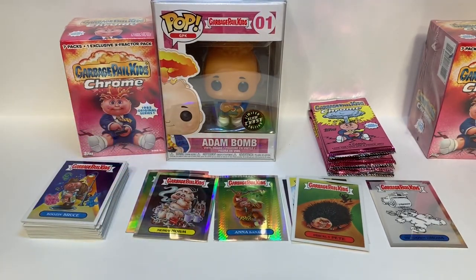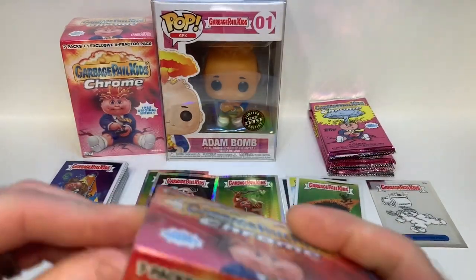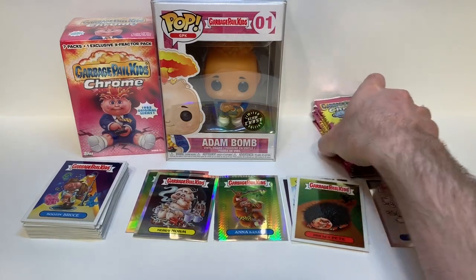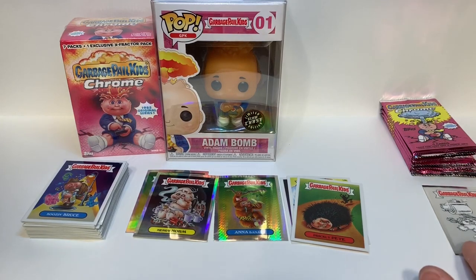That's both value packs done. Let's move on to the first blaster box. Why don't you open that while I organize the wrappers and set the pencil art aside.